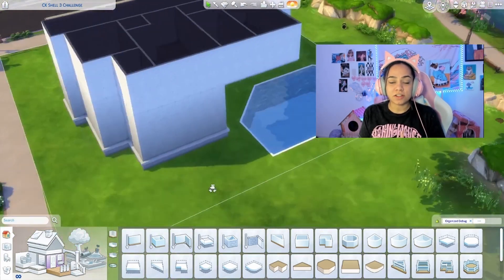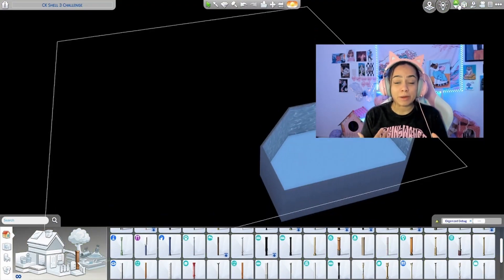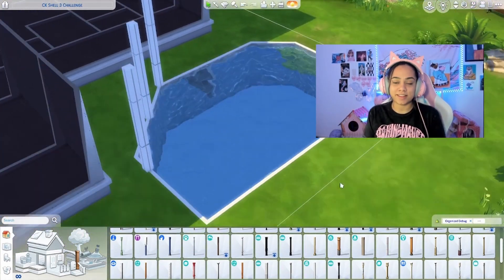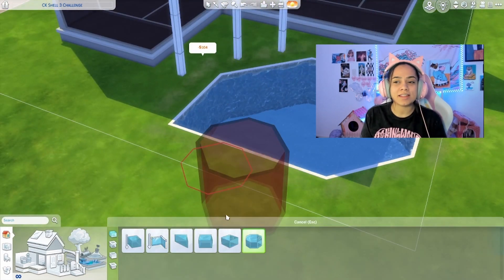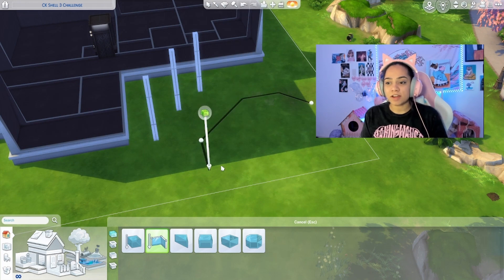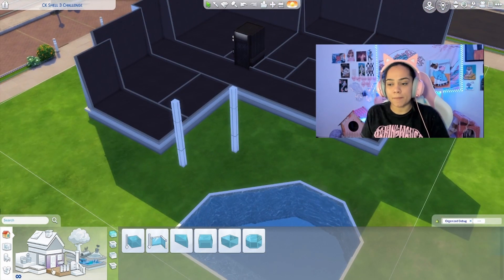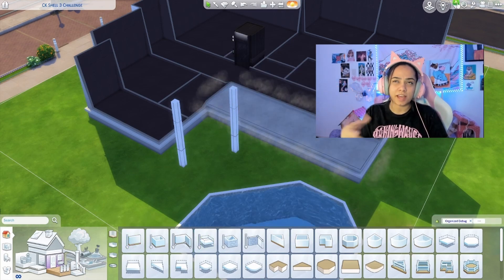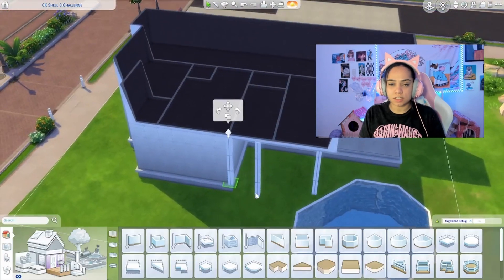I kind of wanted to build it a certain way — like I saw some other YouTube builders do it room by room rather than exterior then interior. I thought that might help me realize the size and shape of the overall build. As you can see I'm trying to include a side pool, which we do end up doing, but I was trying to make the second floor a bit wider, which I end up getting rid of — I just expand the first floor instead.